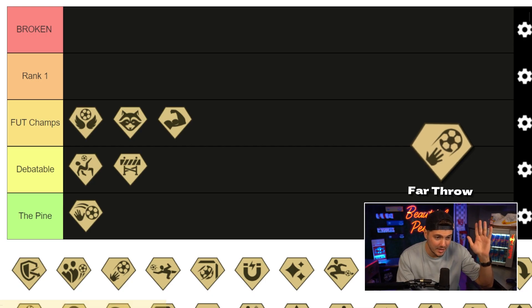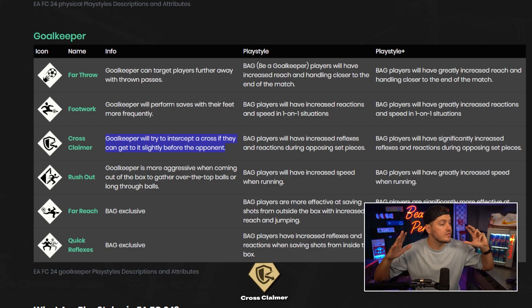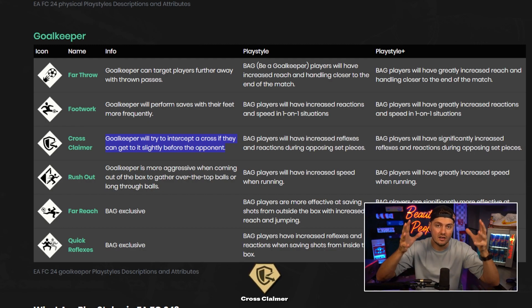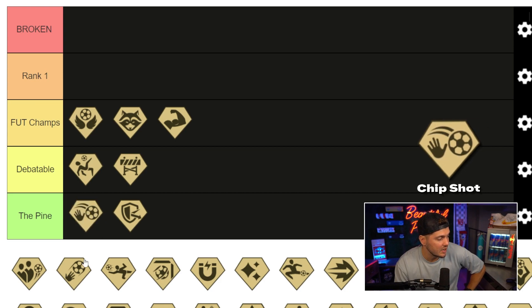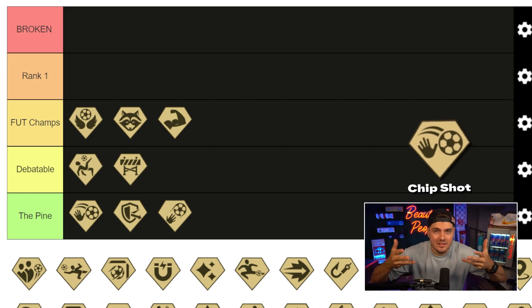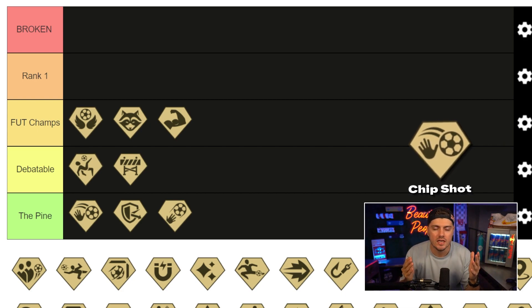Bar throw — no sir, straight to the pine. Claimer: goalkeepers try to intercept a cross if they can get to it slightly before the opponent. It specifically talks about set pieces, which lowers the importance if it doesn't deal with the run of play. Are you going to pick different goalkeepers because of cross-claimer? No. Upon further investigation, this is actually the chip shot, and the long throw for goalkeepers — both going to the pine. The chip shot has a little more relevance, but it's far from a requirement and it's not shifting player value on the market.